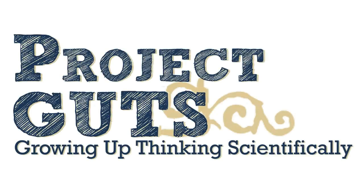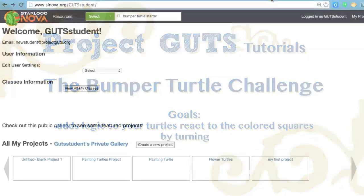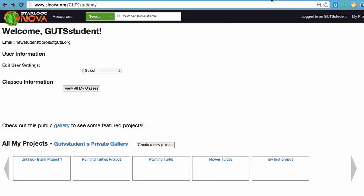Welcome to Project Guts. For this project we are going to be doing something called the Bumper Turtles Challenge. We are going to start with a project that already is started and we're going to add some code to it. The purpose of this is to learn about conditional statements or logic and get our turtles to react to colors in the environment.